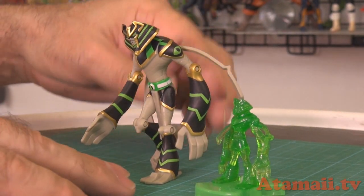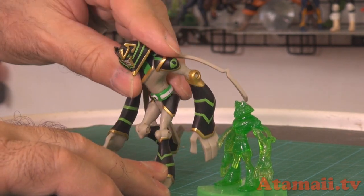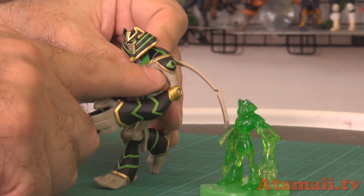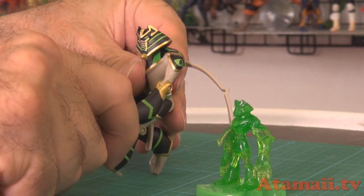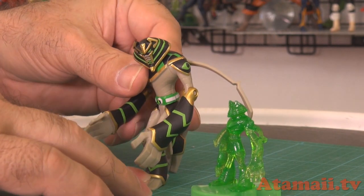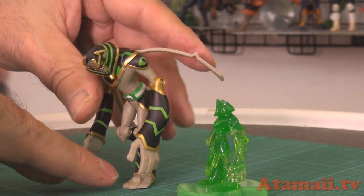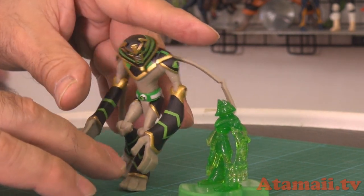This guy's got good articulation — knees and hips, though not in the foot or ankle. Elbows, and nice with the shoulder: instead of trying to put the joint inside the shoulder, they just make the whole shoulder move. That saves some money and gets the job done. Of course the head turns, but you don't get wrist rotation or ankles that flex. He's got really big feet though, so it's easy to get a running pose. And he's got little peg holes in the bottoms of his feet, just like a lot of these figures do.